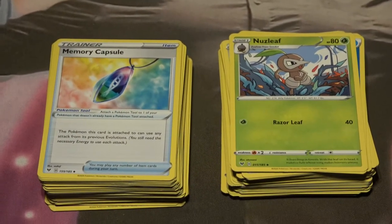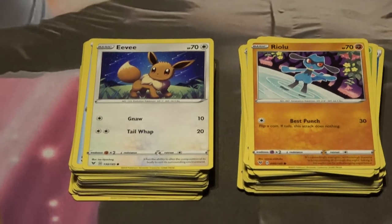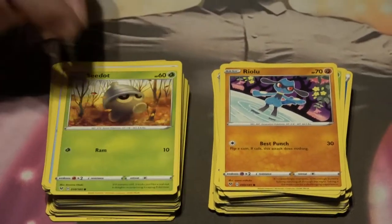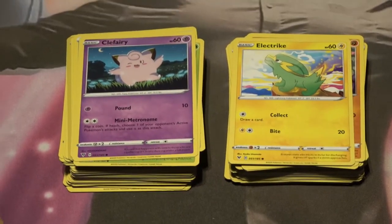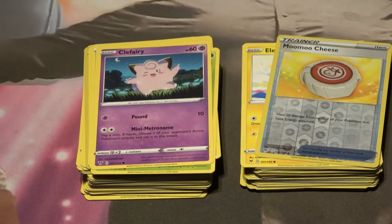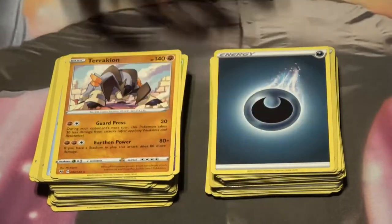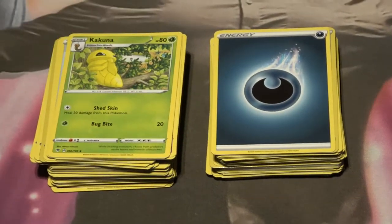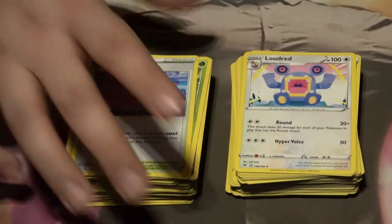Riolu and Eevee — talk about some pretty evolutions everybody loves. Cradily. Electivire. Clefairy. Moomoo Cheese — the holographic I didn't know I needed but I'm happy nonetheless, Moomoo Cheese — delicious. Terrakion Energy, Kakuna — I'd like to see more Beedrill. There's the Loudred again. And Winona Stadium — very cool.